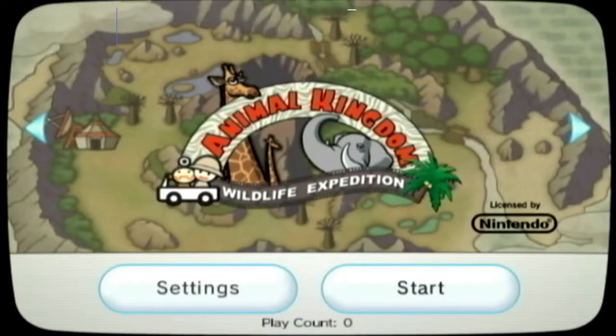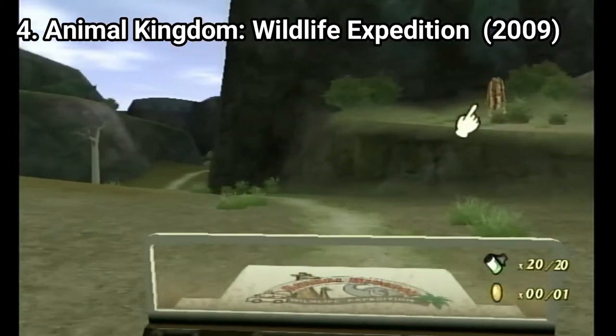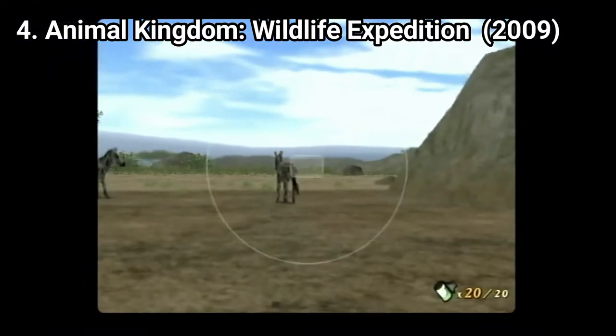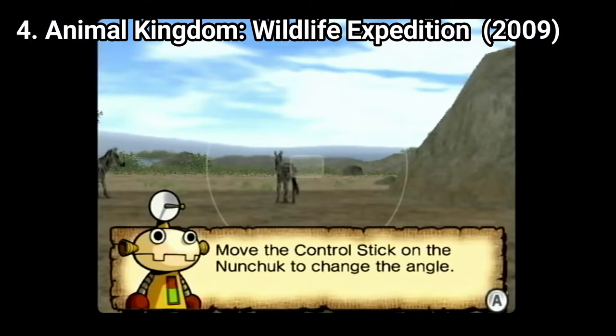Animal Kingdom Wildlife Expedition is a game aimed at kids. It's like some sort of Wild Earth, but expanded. The goal of the game is to photograph animals. Problem is, the game is slow, tedious and kind of frustrating.